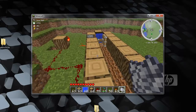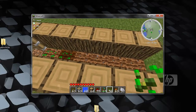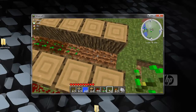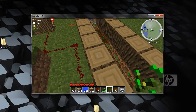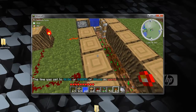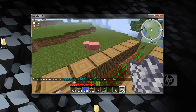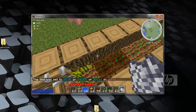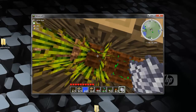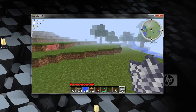Alright guys, Boozer here, and today I'm going to be showing you how to do an automatic harvester for wheat. As you can see, I'm on my actual server. It's because I'm a werewolf — one of my plugins is the werewolf thing, and I just turned it in a day so it's not recognizing it.